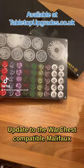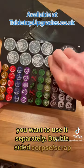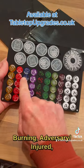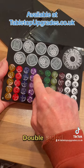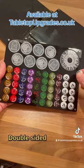Update to the war chest compatible Malifaux token set. We've got a clear case if you want to use it separately. Double-sided corpse, scrap, burning, adversary, injured. Double-sided shielded, adversary, double-sided distracted, focus, fast, slow, poison, stunned, staggered, double-sided condition.